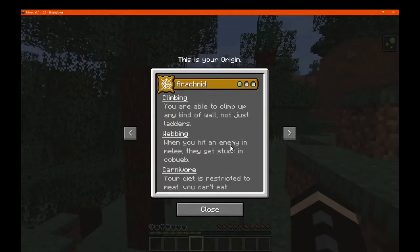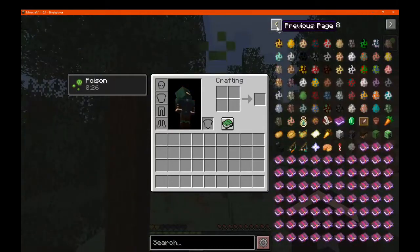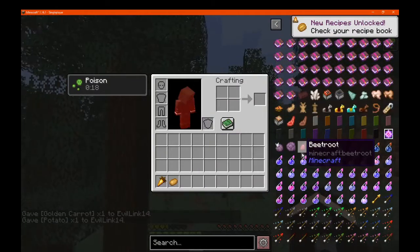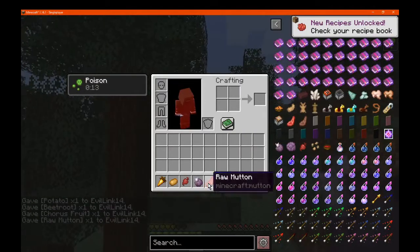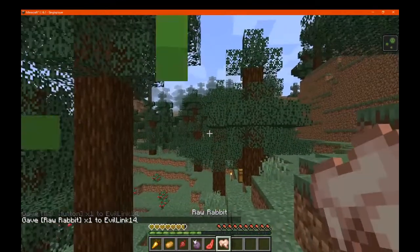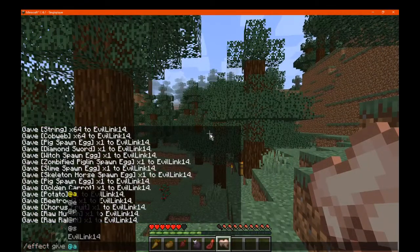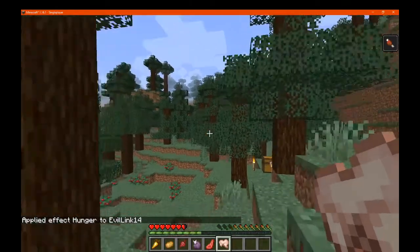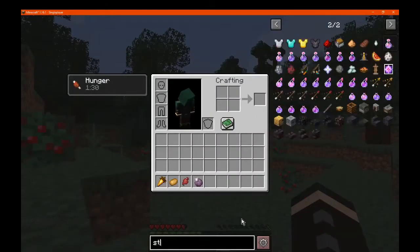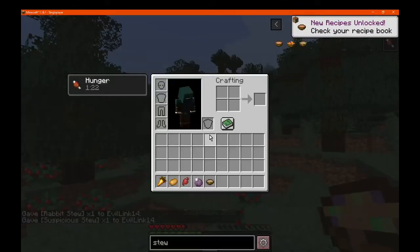We view our origin again: we've got climbing, webbing, and carnivore. We're restricted to meat — we can't eat vegetables, which is pretty much the exact opposite of what we did before. So if I get something like a golden carrot I can't use that. I can't eat golden carrots or any vegetables, but I can eat mutton and rabbit. I need actual hunger for it, so we'll give ourselves hunger. Now we can eat mutton and raw rabbit and everything else. We get stew as well, which we couldn't eat before.